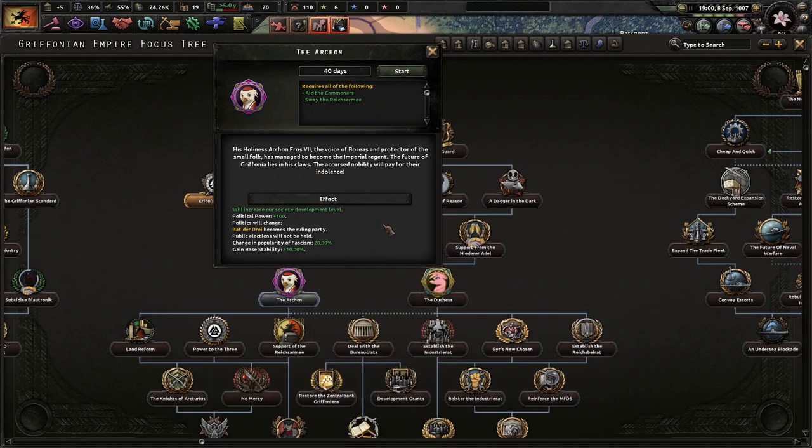His Holiness Archon Eros VII, the voice of Boreas and the protector of the small folk, has managed to become the Imperial Regent. The future of Griffonia lies in his claws. The cursed nobility will pay for their indolence.